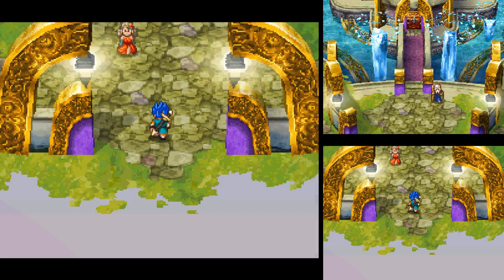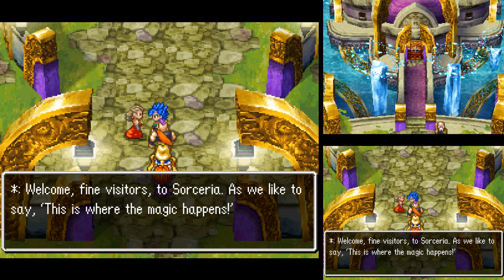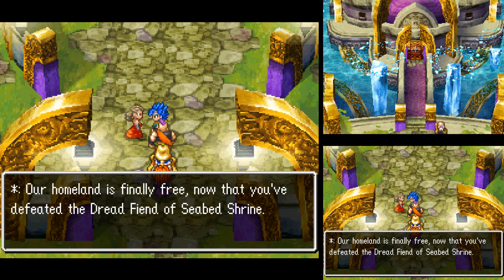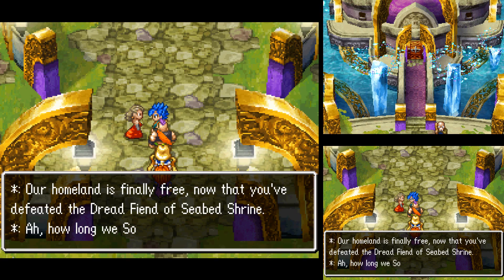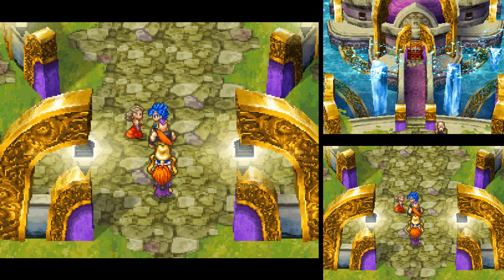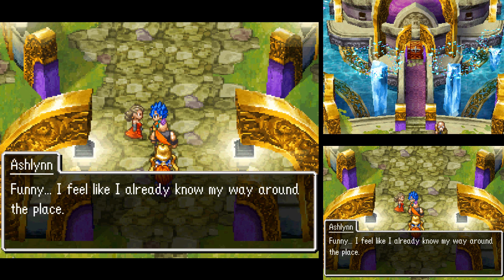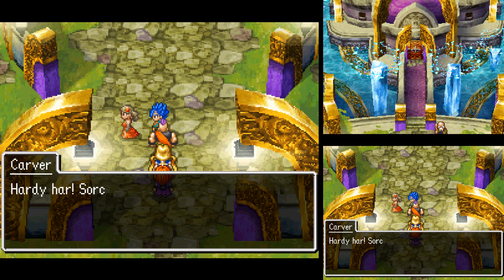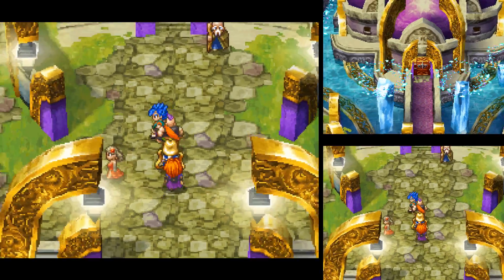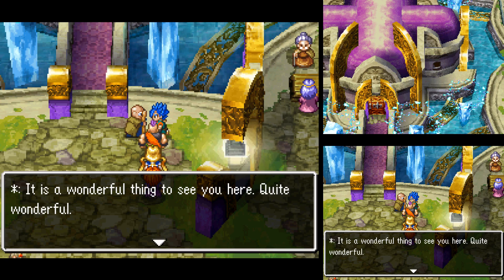What does Sorceria have for us? 'Welcome, fine visitors, to Sorceria — as we like to say, this is where the magic happens. Our homeland is finally free now that you've defeated the dread fiend of Seabed Shrine. How long we Sorcerians have waited your arrival.' So this is the magical city of Sorceria. Funny, I feel like I already know my way around the place. Sorceria is back in business.